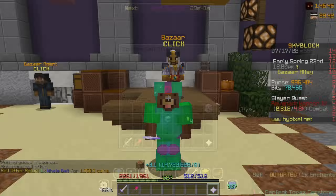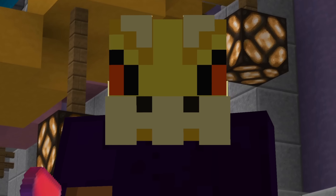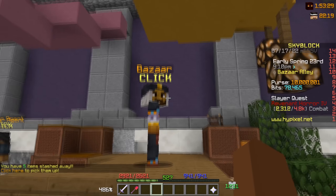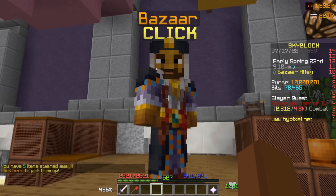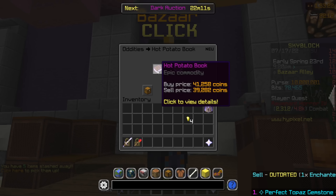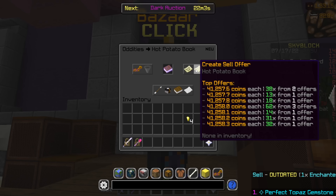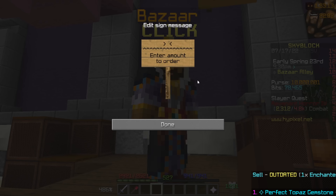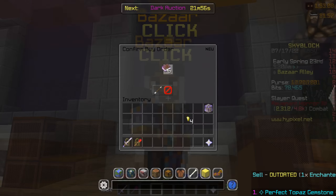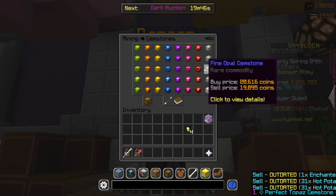It does take a while, but these items usually sell pretty fast. Now in the rich mid game stages, you should have quite a bit of money to start doing bazaar flipping properly, which means you just want to make a buy order and then sell it. You could also still craft some items like hot potato books — we could buy for 39,000 coins and sell for 41,000. Let's make an order of 100; yes, we can afford that, so that would be 3.9 million.